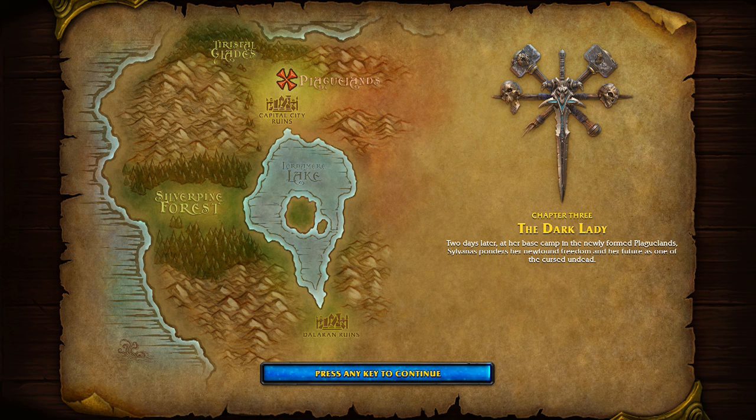Chapter 3: The Dark Lady. Two days later, at her base camp in the newly formed Plaguelands, Sylvanas ponders her newfound freedom and her future as one of the cursed undead. She's free! She's free of the Lich King, free of Arthas. Kel'Thuzad is still in the area, which I'm sure they're not on good terms with. But hey, she's free to move on, even in her new existence.